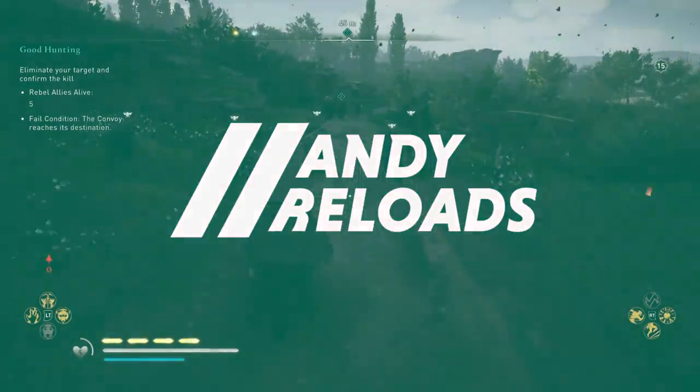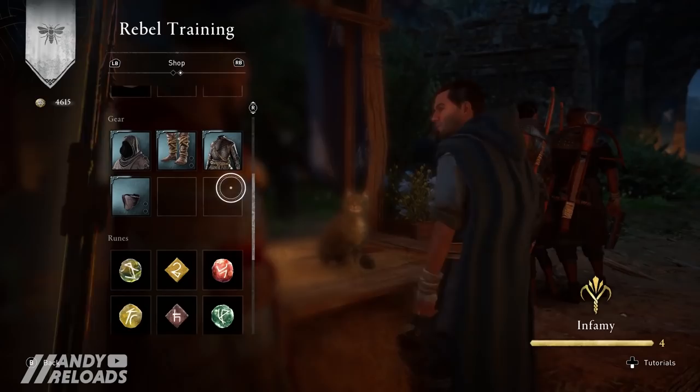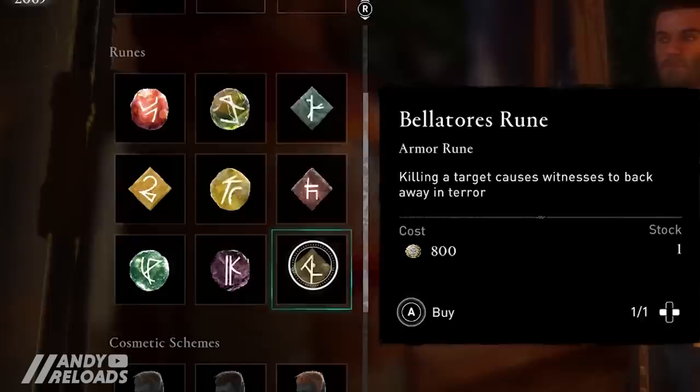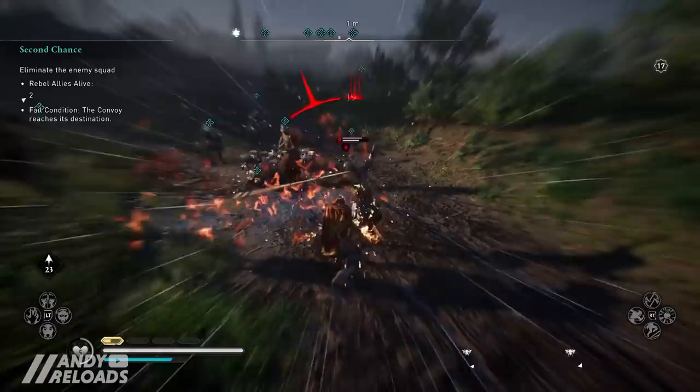Rebel Missions are the new game mode in this expansion and they offer some pretty cool rewards for doing them, such as the new Reaper armor set, a Rebel Raven skin, some new tattoos, the fancy Norman haircuts that look pretty slick, and also the new hybrid runes as well. I'm going to take you through everything you need to know about this new game mechanic and share some of the best tips for getting all of these items as quickly as possible.